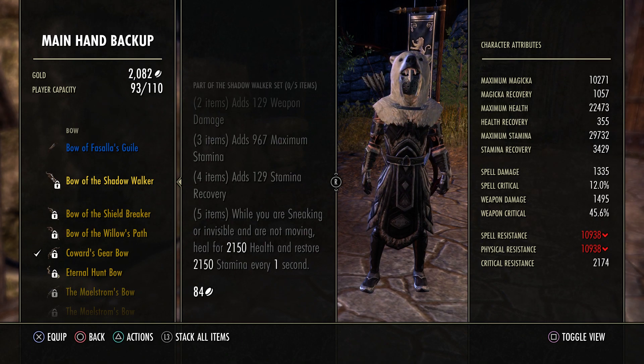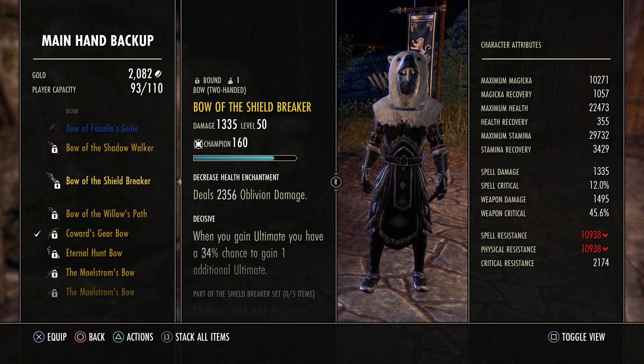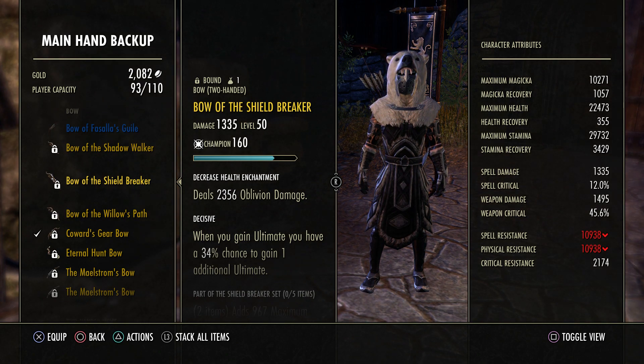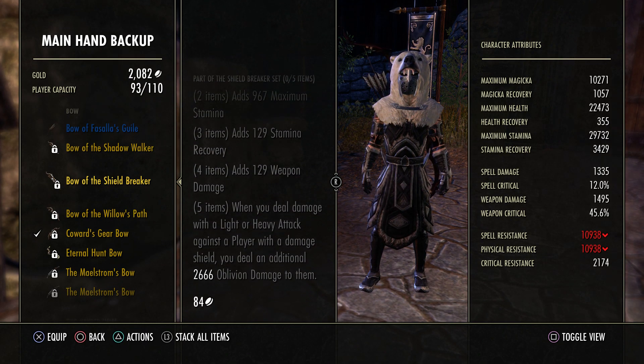Last but not least, and people are gonna hate me for this, but as an option: Shield Breaker. The reason is it's the one thing that the build suffers at. The one thing the build will suffer at is shield users — you'll get them really low and then they'll clap their hands and fight reset.